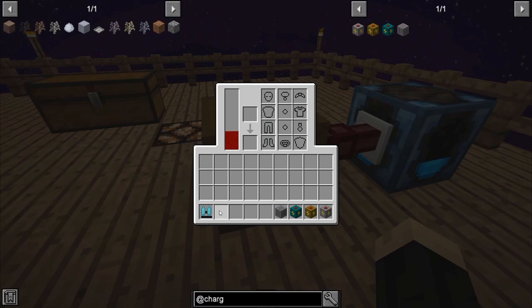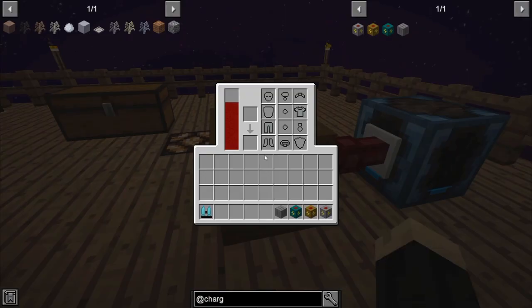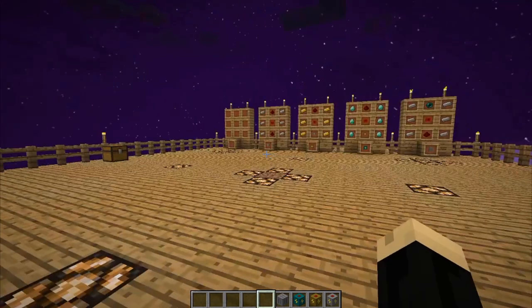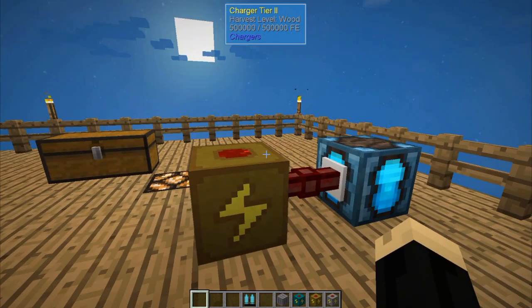It works the exact same way, except you'll see this one holds 500,000 FE or RF. And again, if we take that same jetpack and place it in here, it's going to charge it again, but it's going to use way more power. Now, this time I've completely drained the solar bank out. It being night, it's not recharging. So let's go ahead and make it day. There we are — solar's back up and running and our battery is recharged.